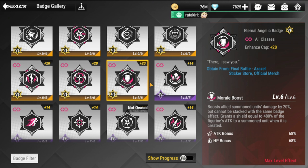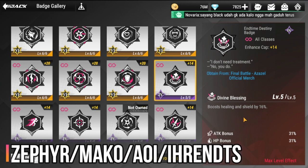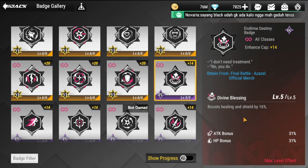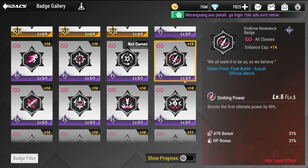Now we're done with the yellow badges and moving to the purple badges. I'll discuss only the ones worth using. Starting with End Time Destiny — this is purely for boosting healing and shield by 16 at max. Zephyr, Mako, and Aoi are perfect for this one, as Aoi gives out shields. Errands can use this one as well.